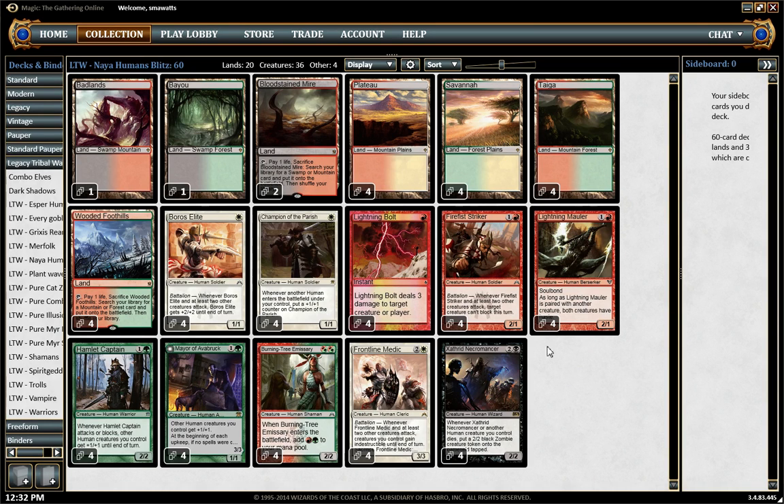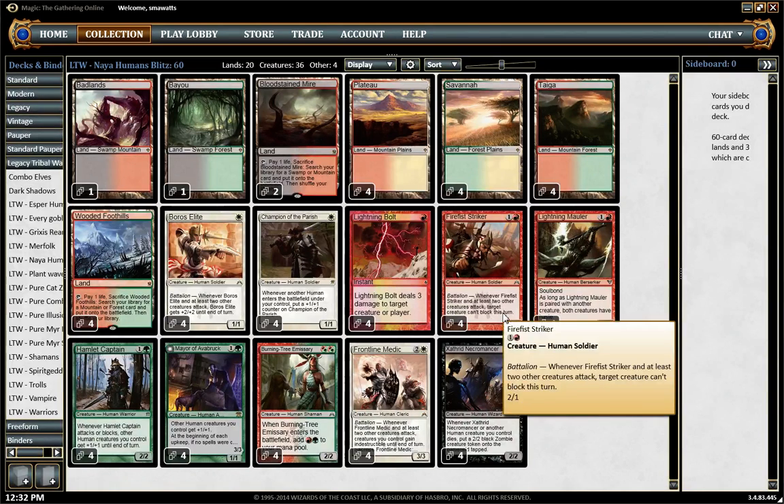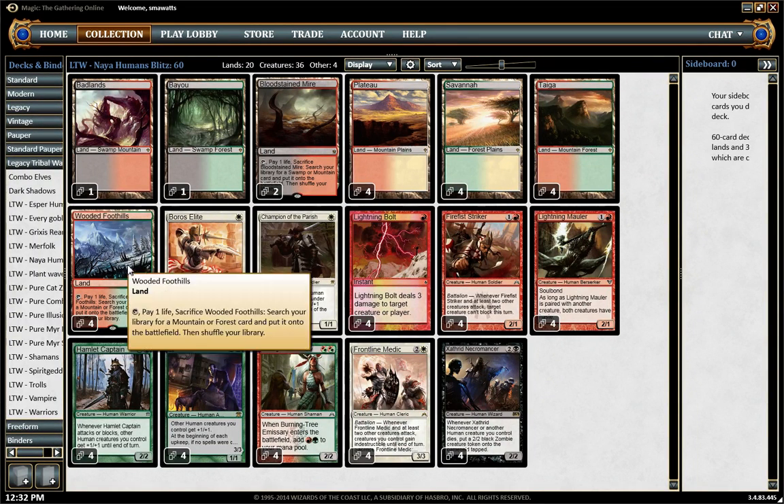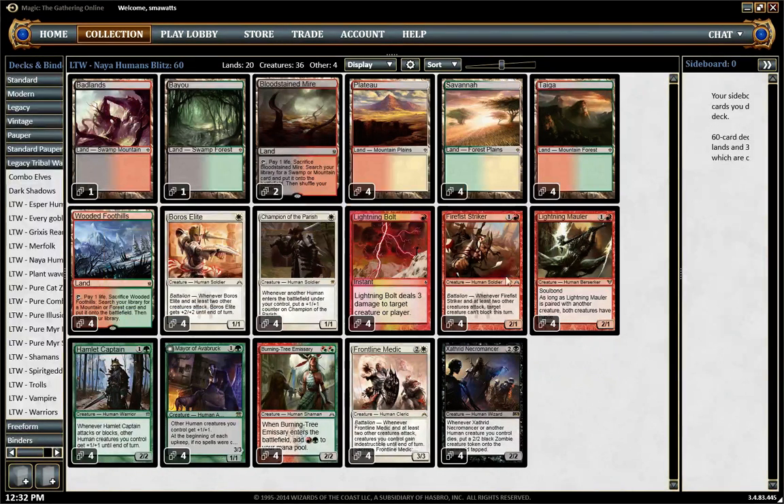I strongly considered going with a Painseer over Firefish Striker, but I didn't want to go too far — it doesn't cast as cleanly off Burning Tree Emissary and I didn't want to extend too much into black. I haven't played with fetches that much; I know they're really good mathematically, but I haven't seen how easy they make a four-color mana base work. I also considered Tribal Flames, since I do have the ability to very easily get all four of the five land types into play by turn two, making Tribal Flames a two-mana deal four sorcery, which is really good. But I think having just the density of creatures is more important.